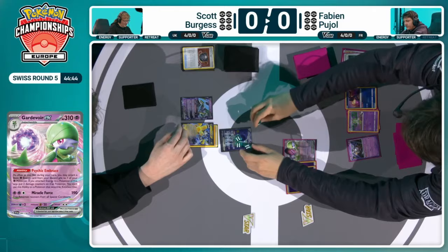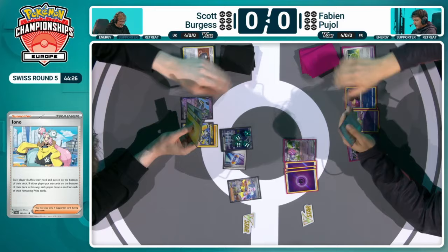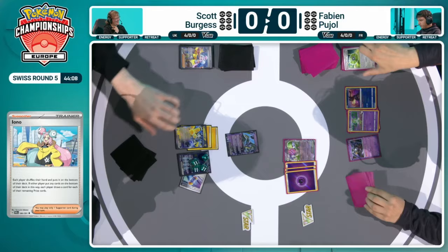Top deck time now for Scott — what are they going to draw? Just a Future Booster Energy Capsule, and that's not what you need right now. There's the Aino in hand, does have a way out to try and get out of this potentially. One energy in hand. These slow starts are one of the challenges for decks like Iron Hands — just a promotion of the other Iron Crown EX to try and soak up some damage here. Not ideal at all.